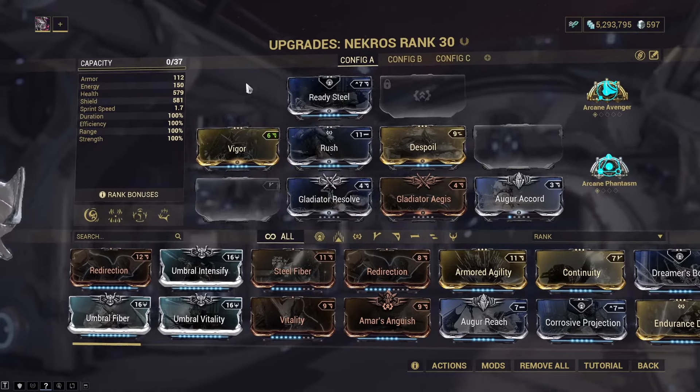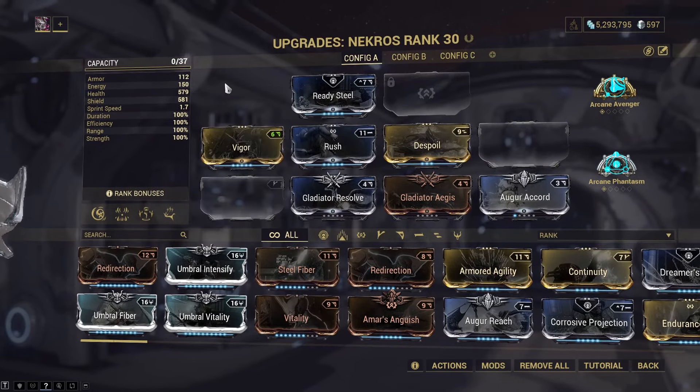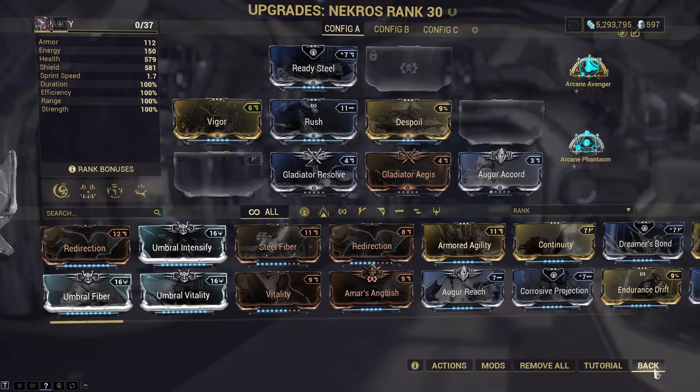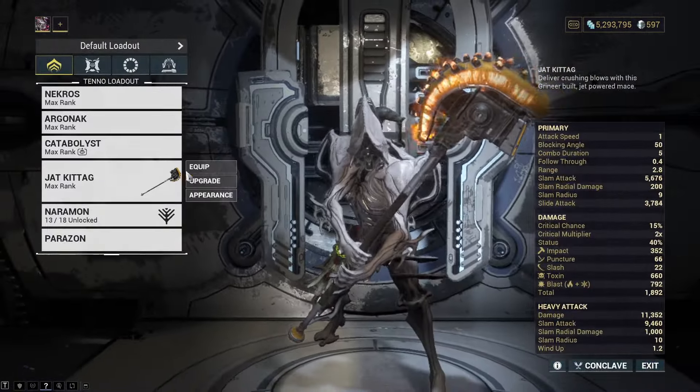We don't really have a lot of armor on Necros, but I've taken this right into the Steel Path and unless there's a room full of enemies all aiming at me, we're able to roll right through. We're going to be using the Skiajati.